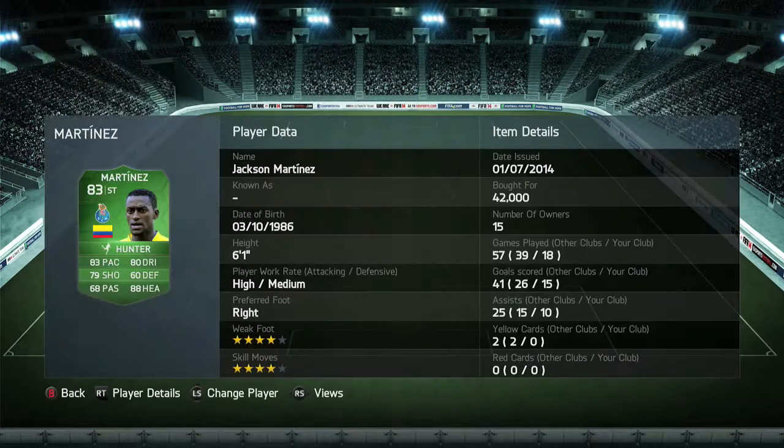Moving on to my strikers, it's going to be international Man of the Match Martinez. This guy has a 4-star weak foot, 4-star skills, and he is a hell of a player — great pace, great dribbling, strong player, great shot, and his heading is really OP. I picked him up for 42,000 coins, which is not bad at all.